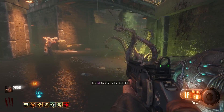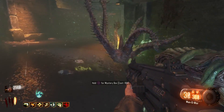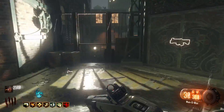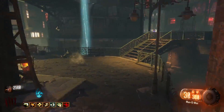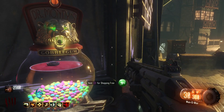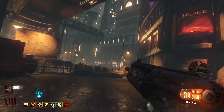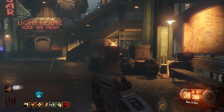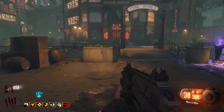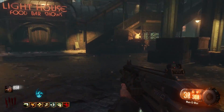Coming in at number 3 for how simply amazing it is — the Little Arnies. The Little Arnies are a little squid-like character inside a glass jar. You throw it, it expands, it grows, attracts zombies, and then tentacles go everywhere sending zombies flying. It's one of my favorites because of how cool it looks and how effective it is.